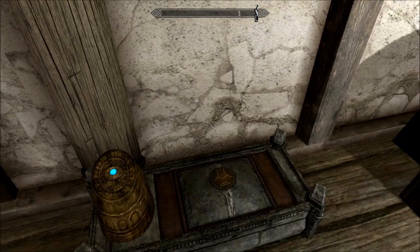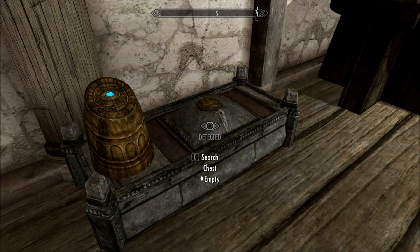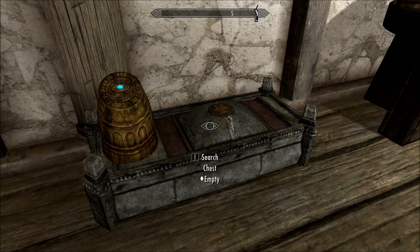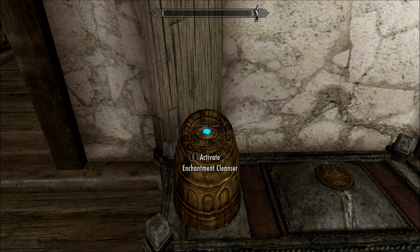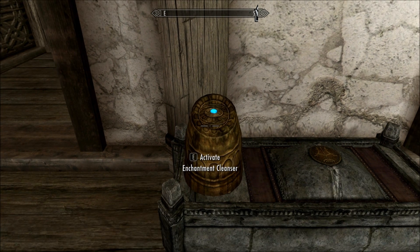So, you've probably never noticed this before, because it wasn't here, and this is the chest where you put your enchanted items in, and then hopefully we can press this button here, give it a bit of time, and then the enchantment should disappear.